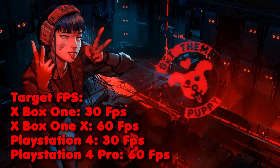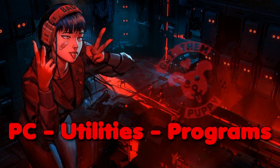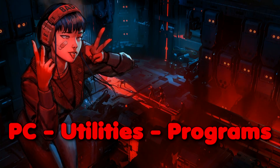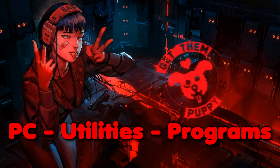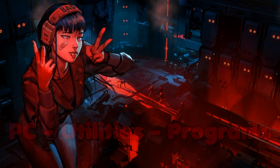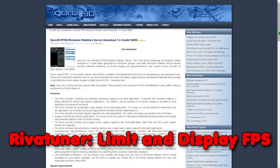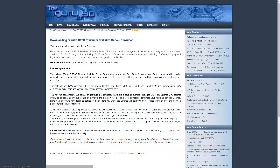I will be listing all console specs and then talk about PC. On PC you can choose between 60 FPS and 120 FPS, depending on your computer specs and your own preference. On PC you have to limit your FPS and display it while you are running the game. The most common program to use is called RivaTuner. There is a link below to download the program.